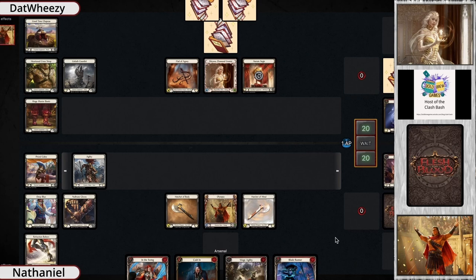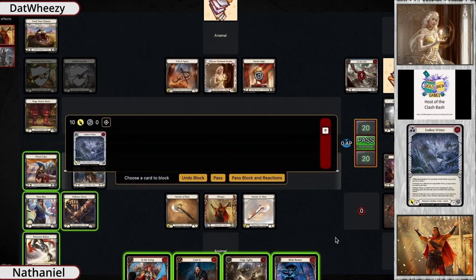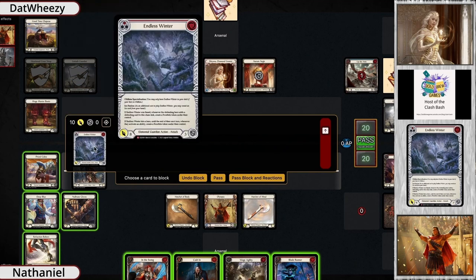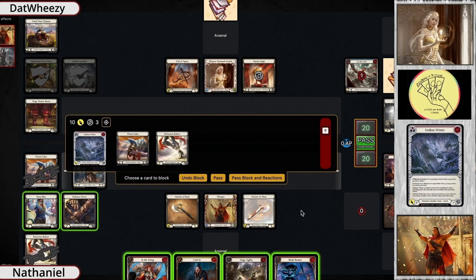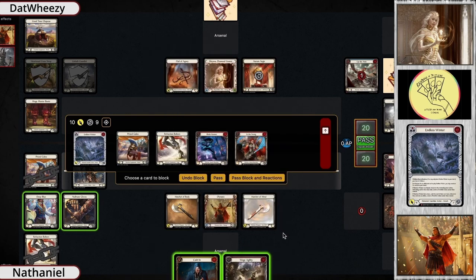Now we see whether Shiana has anything to do with their two-card hand. They pop the Cross Strap and Goliath Gauntlet for an Endless Winter for 10. This is not a fused Endless Winter, so you're going to be able to block out with everything and not worry about any frostbites on the defense side. You do still get the on-hit ability if it hits regardless of whether it's fused.